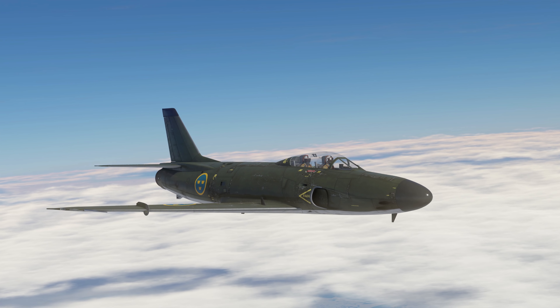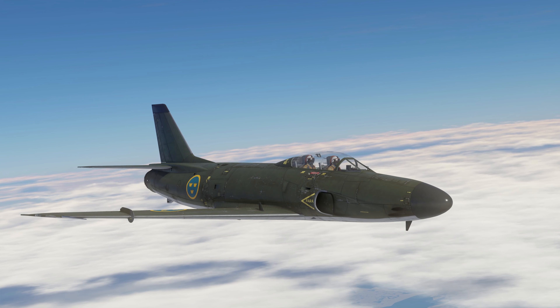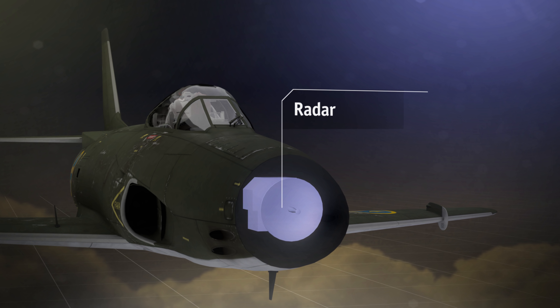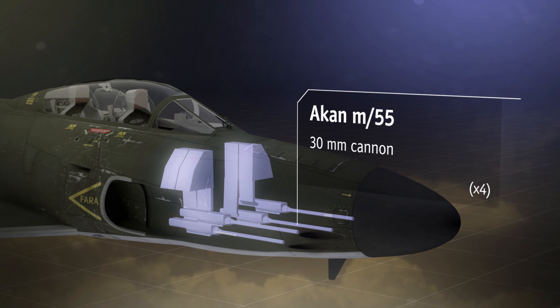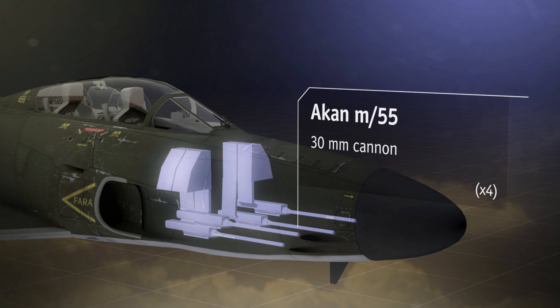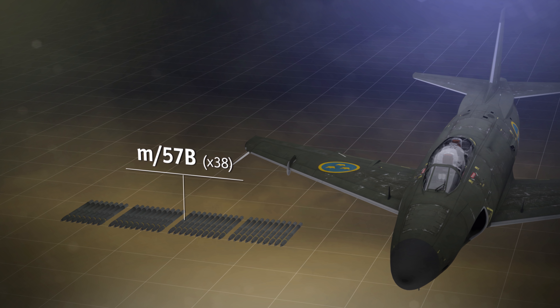The Shooting Range. In this episode: pages of history — the flying lighter, the doomed Admiral Yamamoto. Tactics and strategy — a couple of climbing life hacks. And Metal Beasts — a top-tier Swedish fighter.